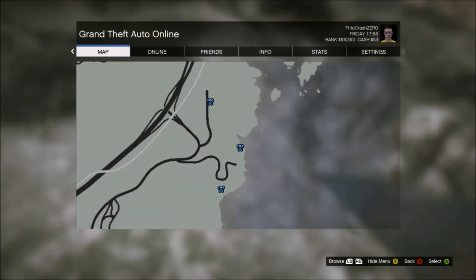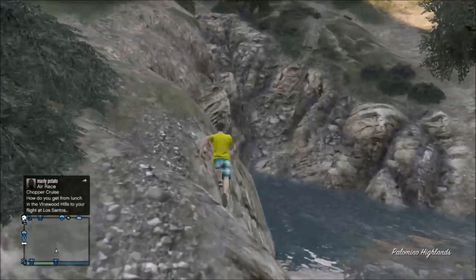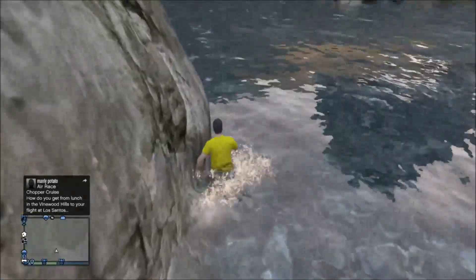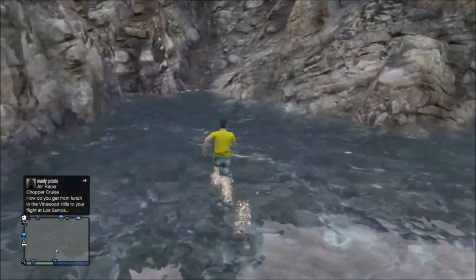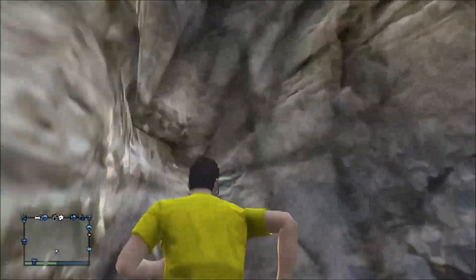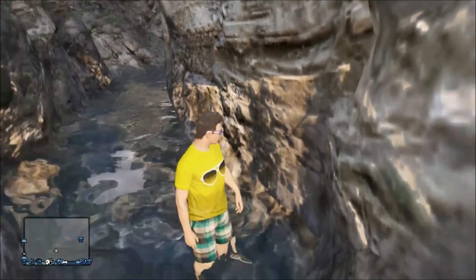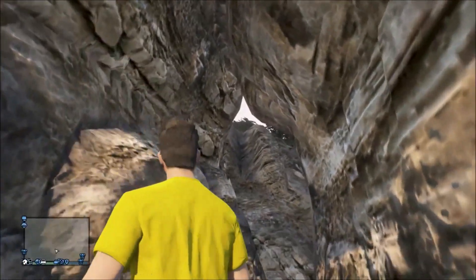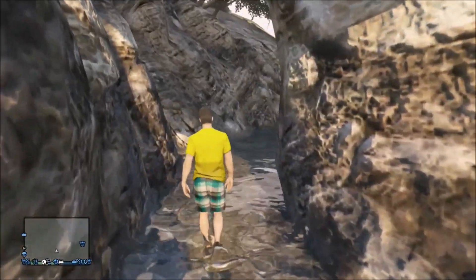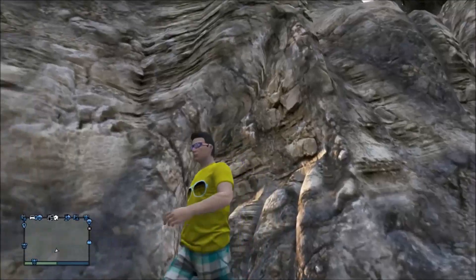This next location I happened to stumble upon because I was running from the cops. A lot of you know about the big giant cave further up on the coast on this side of the map — but this one I actually found by mistake. It's a little small cave, and it comes in handy especially if you have four stars and choppers chasing you. This cave saved my life — the cops and choppers couldn't find me.